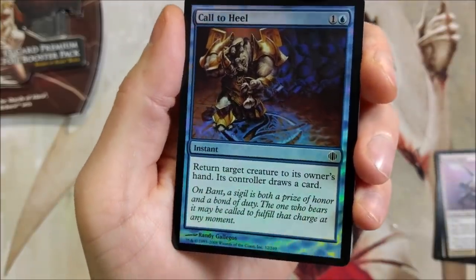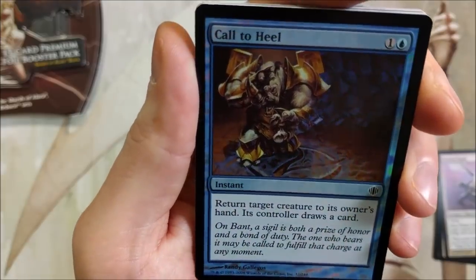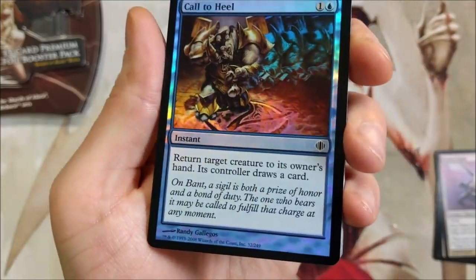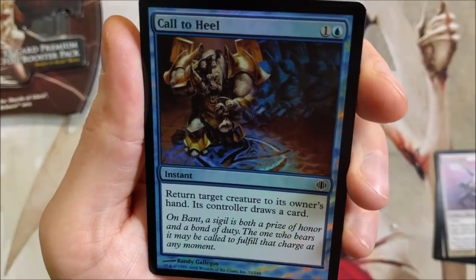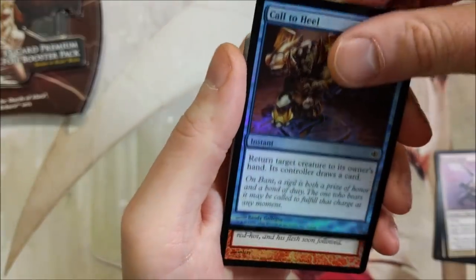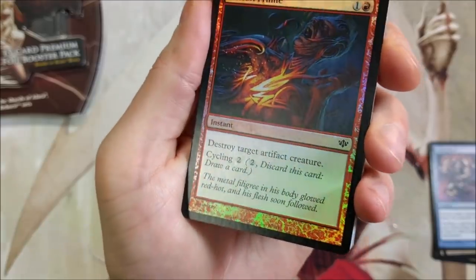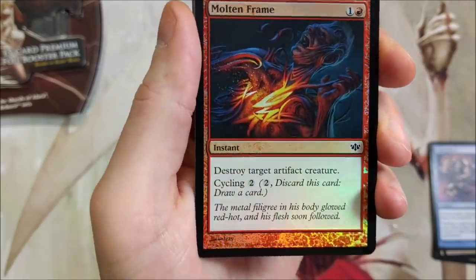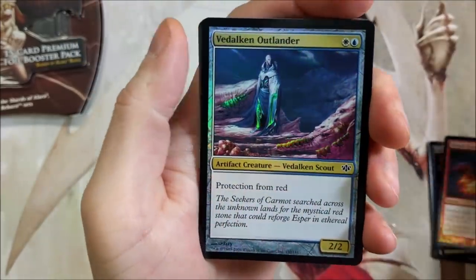Call to Heal — I'm not sure what's going on in this artwork. Is he kneeling? Oh, that's a rhino kneeling on one knee. He's probably about to propose to some girl. Molten Frame — oh yeah, get some of that. Destroy target artifact creature with cycling for two. They did a lot of cycling in this set — I didn't realize how many times they used cycling.